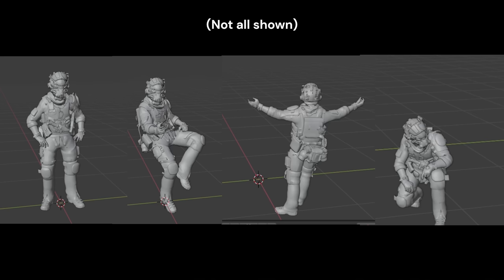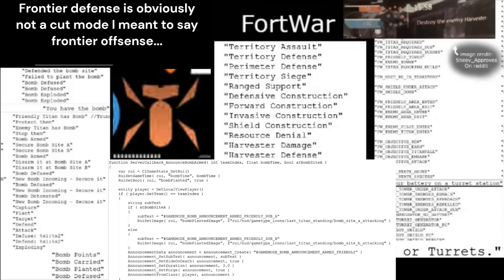Elastomose's model includes some early versions of the animations used in that level. There are multiple different unreleased game modes: Bomb, Frontier Defense, Fort War, and Frontier War — all of which have unused UI elements, announcer audio files, and script functionality.